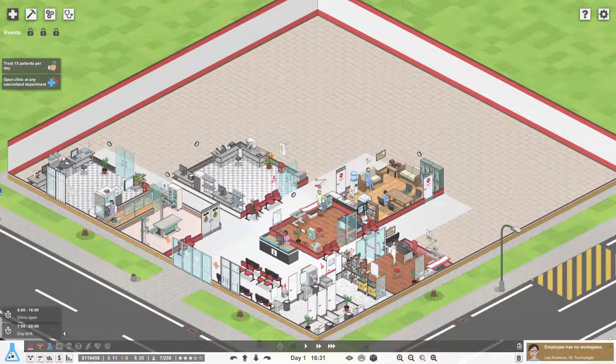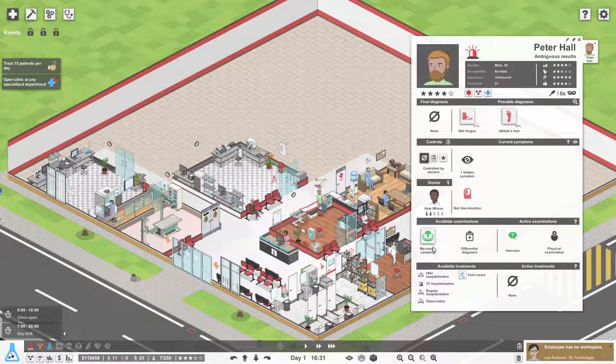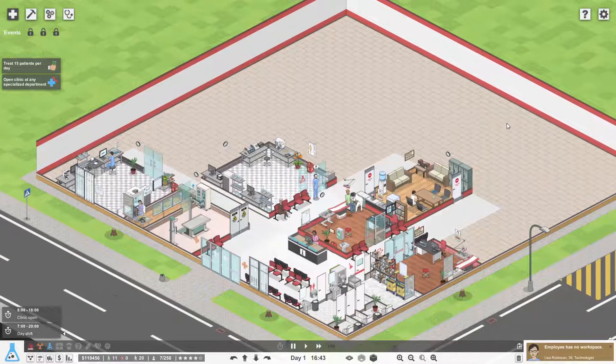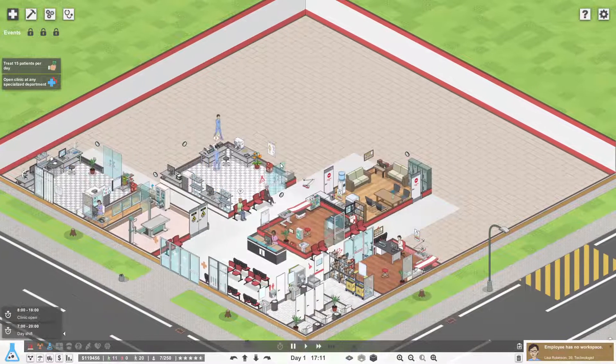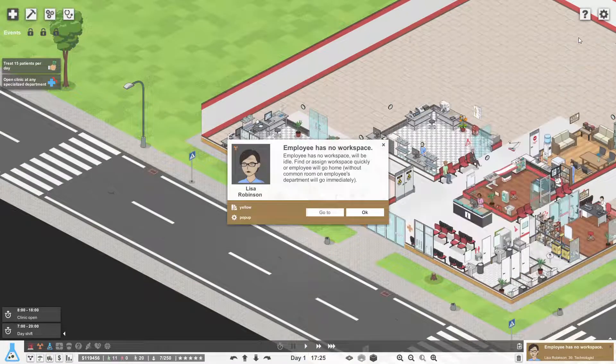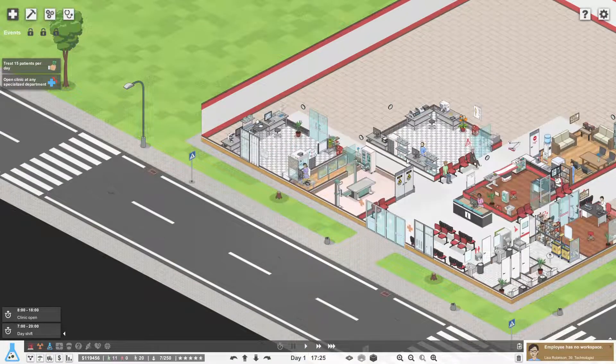We need someone to work there. I need one of these people — this is microbiology, so I think biochemistry is what we're after. Let's get Sarah to work there. She's a scholar, so she might go first. She's got a very good biochemistry rating over there. We'll get Sarah to work at the lab. Back to the game — let's run it and see where that goes.